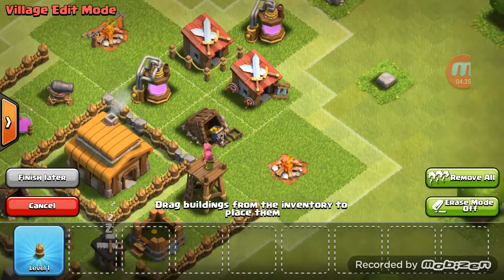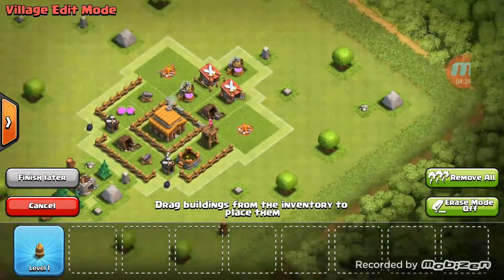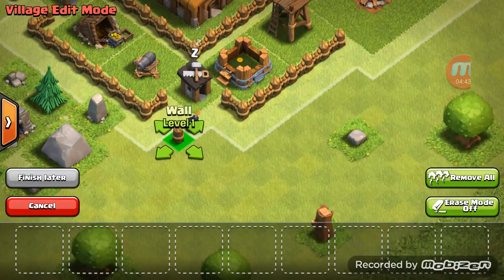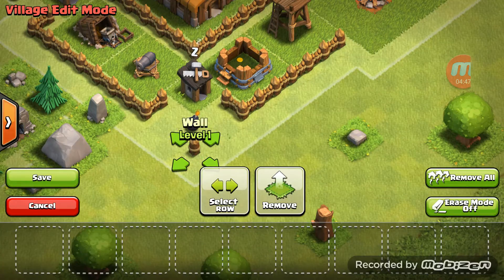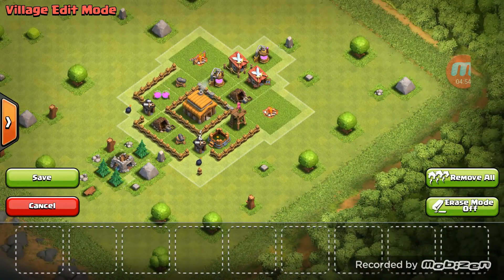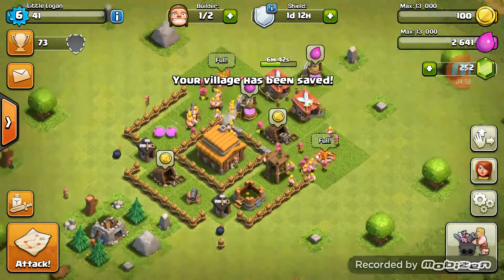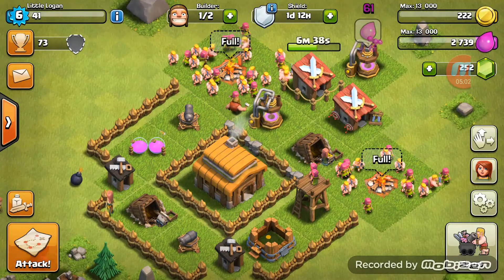That there, that there, that there — and then we have the one elixir pump. We want gold more than elixir at this point, so let's put him there so it takes longer to get there. And I think that is a base. Okay, save — now that we have our changes saved.